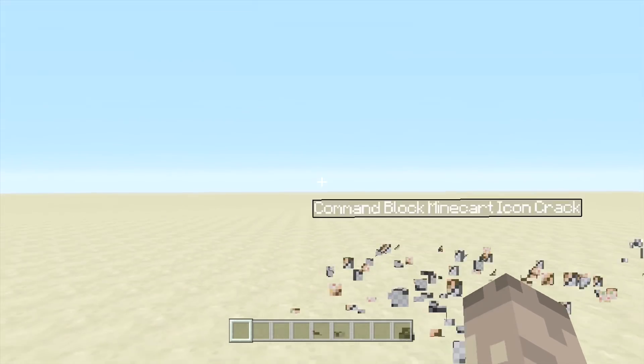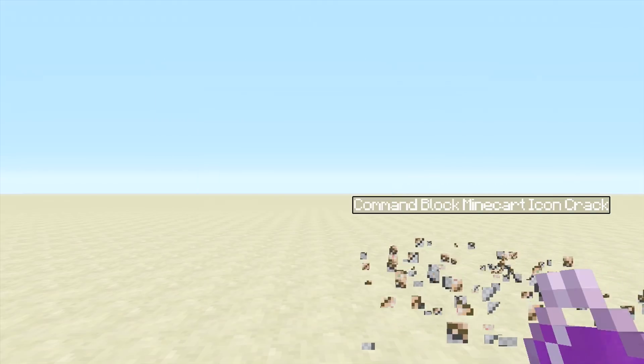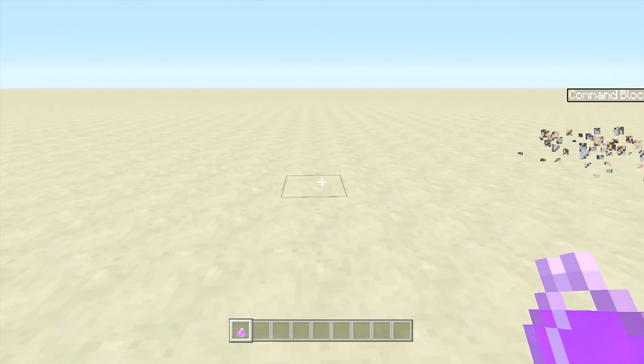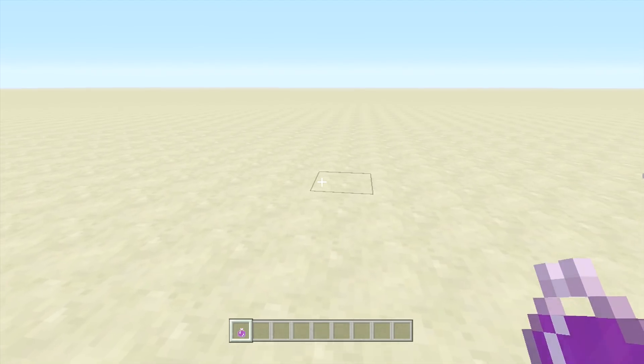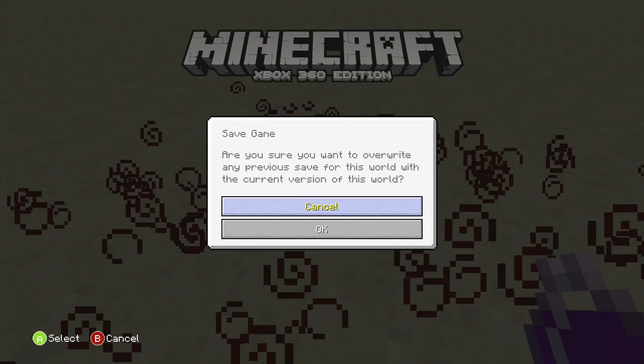I'm going to show you how this is done. You need yourself a lingering potion — doesn't really matter which one you want. Basically all we need to do is throw that on the ground, go in the middle of it, and save and exit.